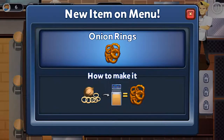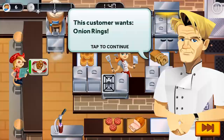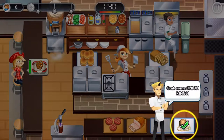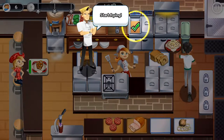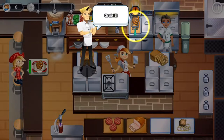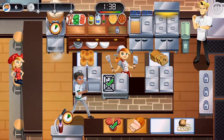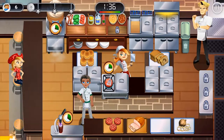Gordon Ramsay is known for his temper and getting really heated really quickly, so this is going to be interesting to see how this game plays out. Right now he's just telling us what to do so we can kind of get our feet in the water and know what we're supposed to do. The thing about these games is that you have to be really, really fast or else he'll get upset with you.